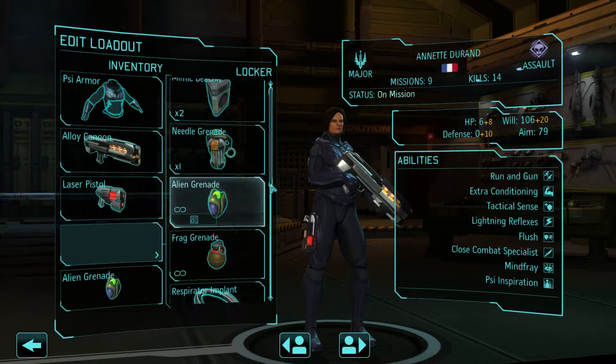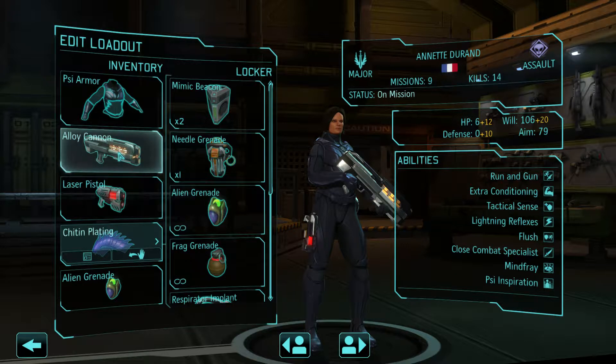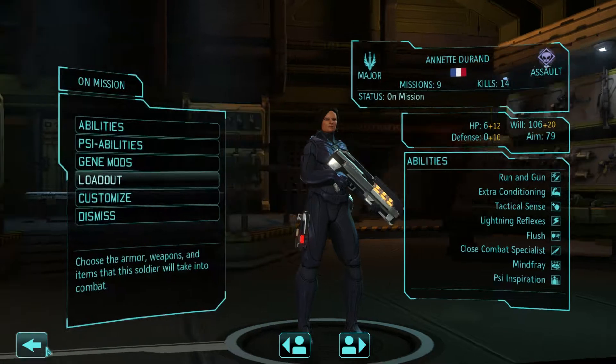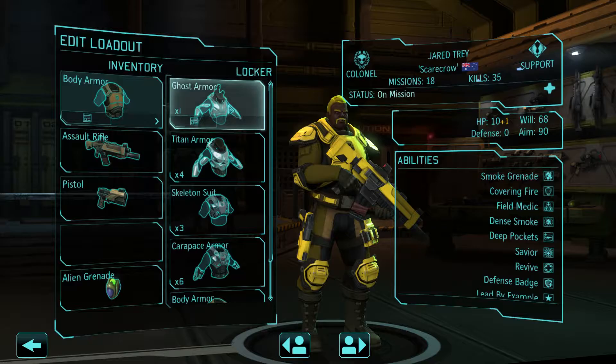I wonder why the alloy cannon's orange, but all the other ones are green — all the plasma stuff is green. I think it's kind of weird.